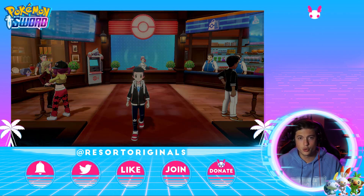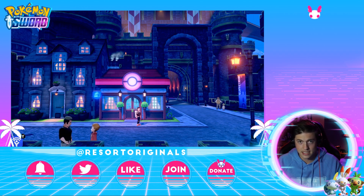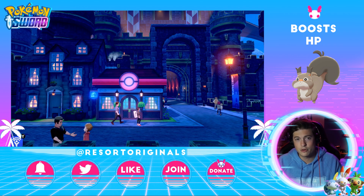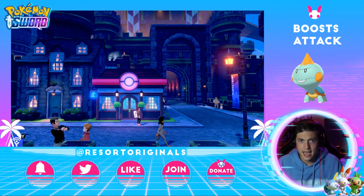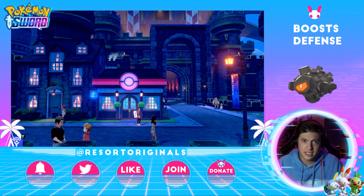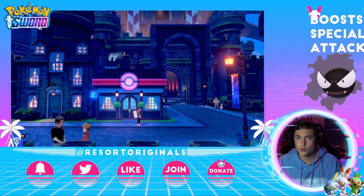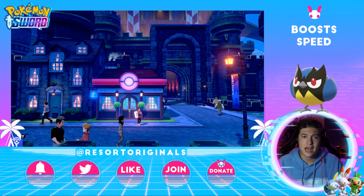The last way to control where EVs go is to battle specific Pokemon. On Route 1 you can get Skwovet, which gives HP EVs. Next is Chewtle, which gives Attack EVs — you can catch it on Route 2 Lakeside. Then Rolycoly, which gives Defense EVs, found in Galar Mine and Giant's Cap. For Special Attack, it's Gastly, found in the Wild Area — specifically the Watchtower Ruins. For Special Defense, it's Gossifleur, which you can catch on Route 3. And finally, Rookidee on Route 1 for Speed EVs.